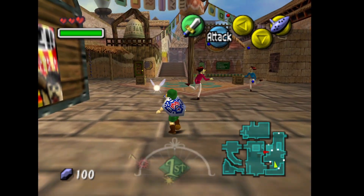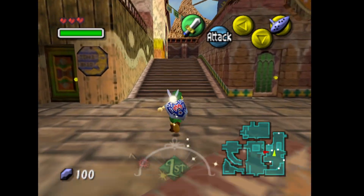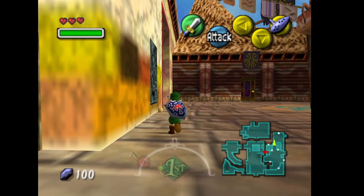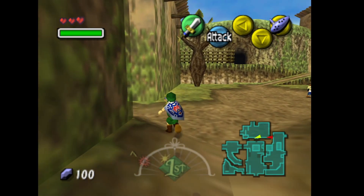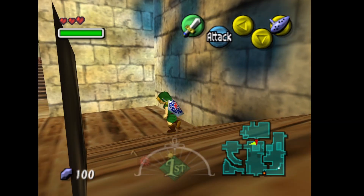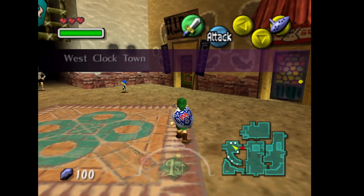We're gonna work our way up and over to the school. On this one you're gonna need to Z-target every attack — it's basically a school to practice your sword skills. You can do the novice experience which pays one rupee and teaches some generic moves, but since I already know how to do that, I'm going straight into the expert course, which pays out a heart piece when you complete it.